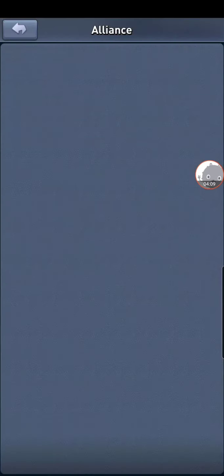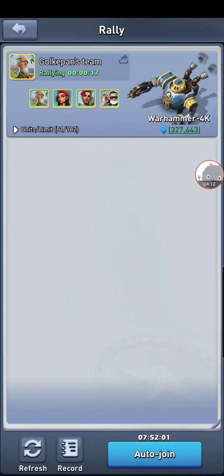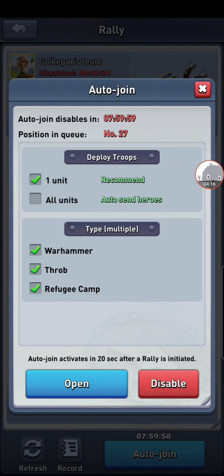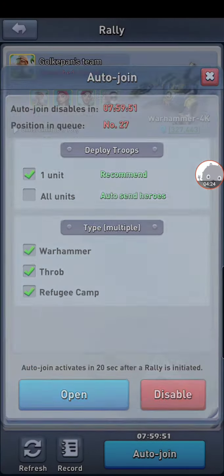When you join an alliance, go into battle, hit the auto-join button, select one unit, and then select the rest of them before you hit the open button — that way you join everything.